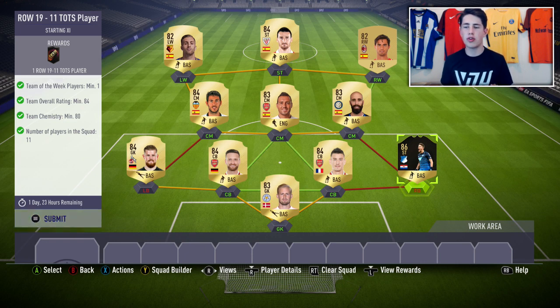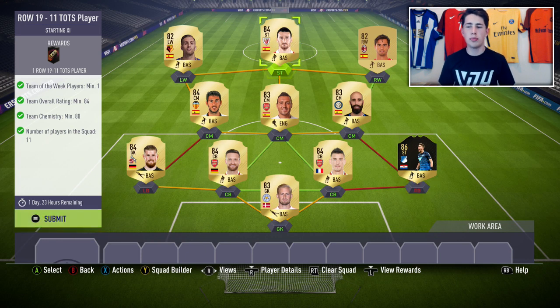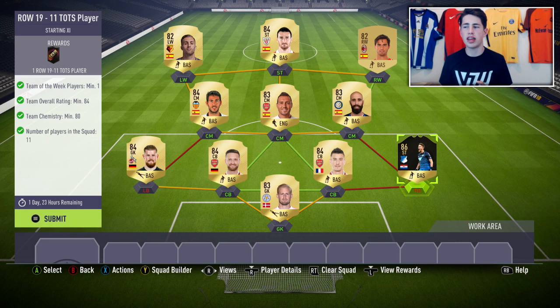I'd recommend using plenty of strong links, and also plenty of nation links to get the good chemistry overall. You need 80. So I've gone with a predominantly Spanish team, especially in the midfield and attack, and then I've gone with some Arsenal and Premier League players down here, and that's going to get me the 80 chemistry.